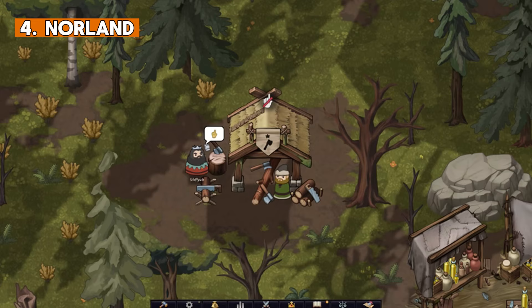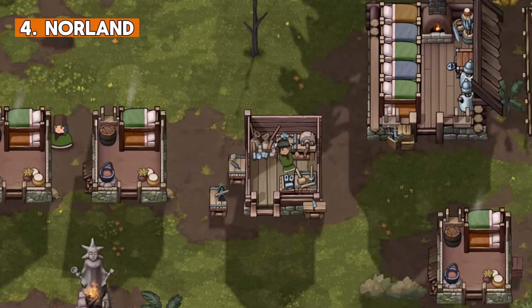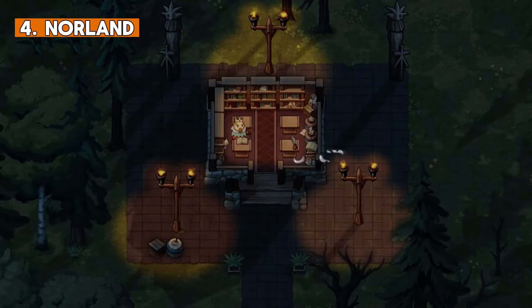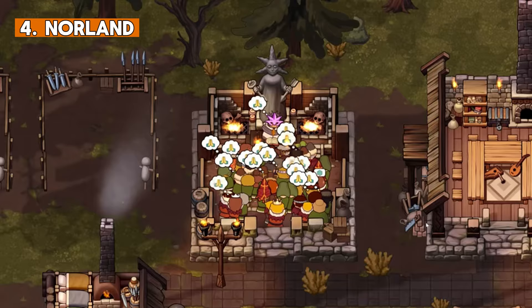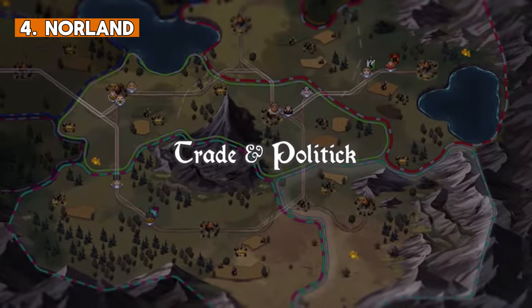You have to make crucial decisions, maintain good relationships with other kingdoms and grow in strength. Your peasants are your basic resource — they will work for you, fight, build and serve. But remember that they need to be fueled by motivation. They need to be happy, well fed and healthy. They will draw their swords to protect the village or to overthrow your tyranny, so be careful how you manage everything.